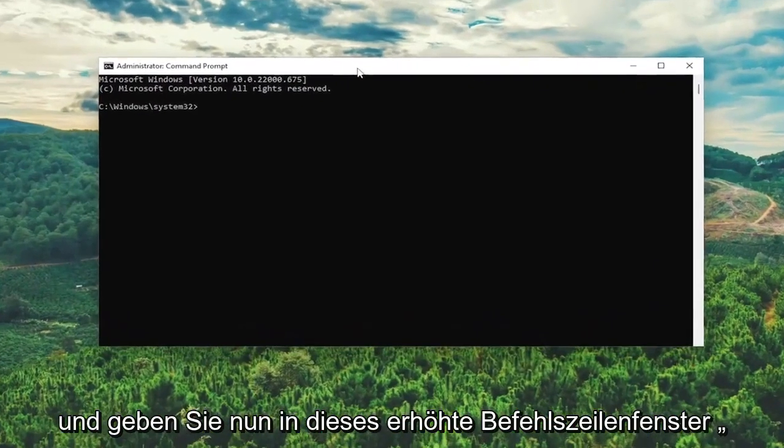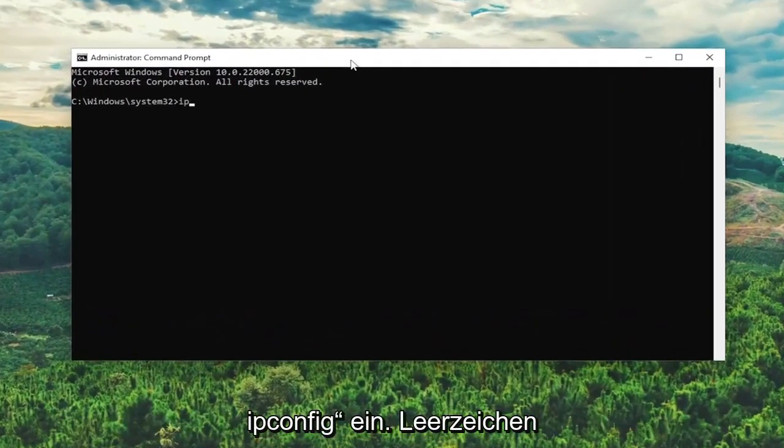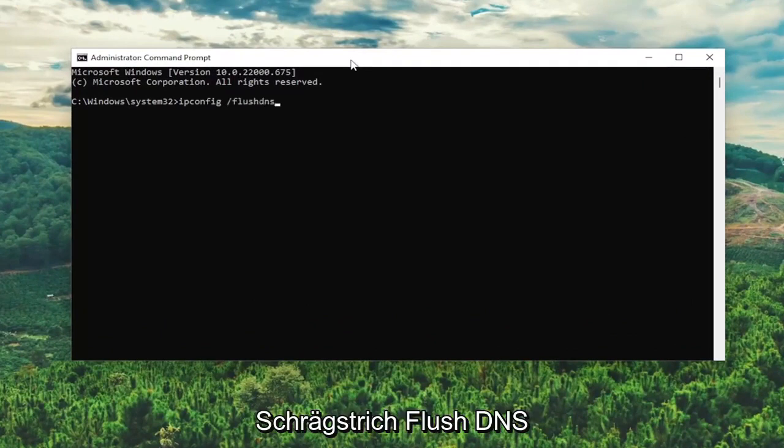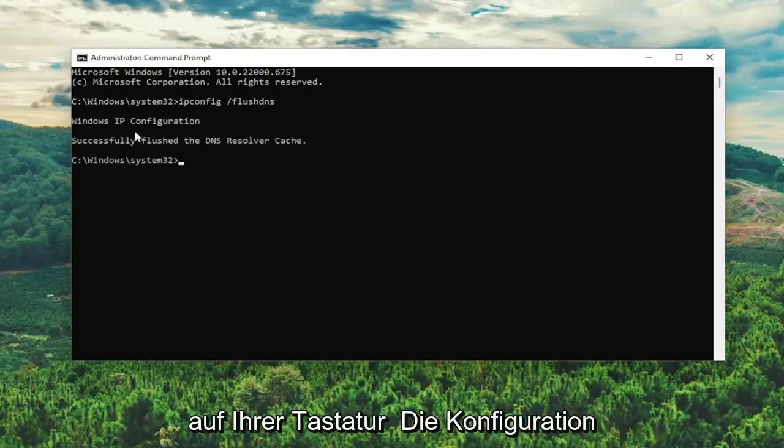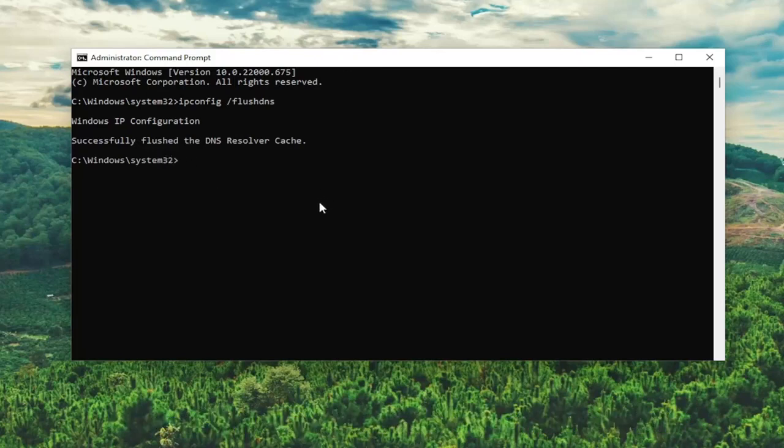Now into this elevated command line window, type in ipconfig space forward slash flushdns. Flushdns should all be one word attached to that forward slash out front. Hit enter on the keyboard — it should come back with 'Windows IP configuration successfully flushed the DNS resolver cache.'